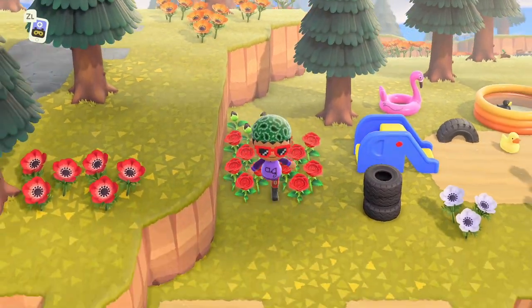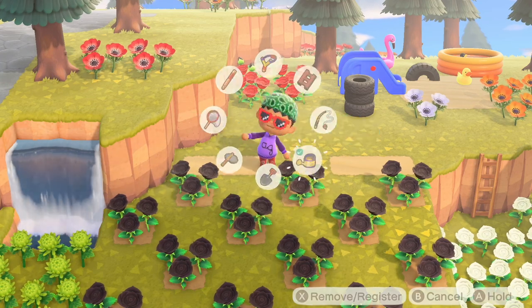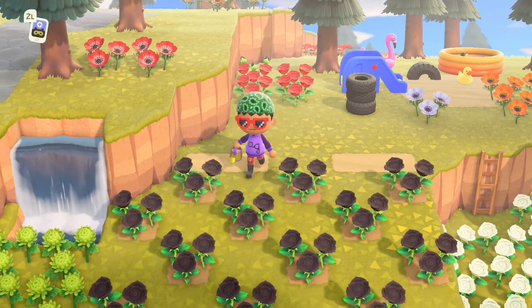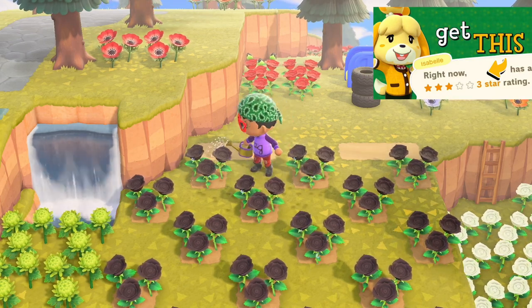Once you have blacks, you can either clone them or keep breeding. Then just water them with the golden watering can, which you can get when you get 5 stars. If you want to know how to get 3 stars, check my linked video at the end of this one.